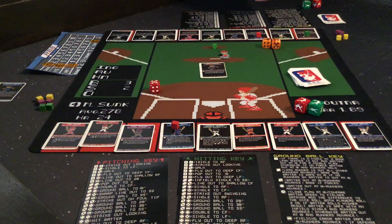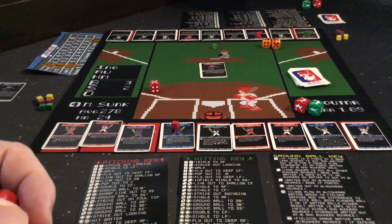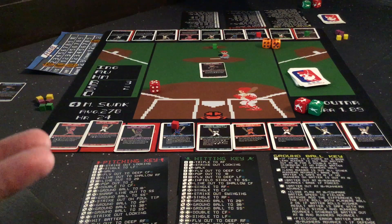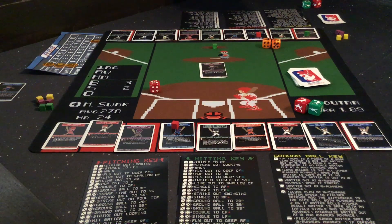One thing we didn't do pregame was specify where our outfielders play. Sometimes certain outfielders have abilities that can rob home runs, singles, doubles, etc., so you want to clarify pregame who's playing in what position. Also, you will have a designated hitter. So you'll have someone with an extra position — maybe two first basemen — and one of those will become your DH. That will all be determined pregame.